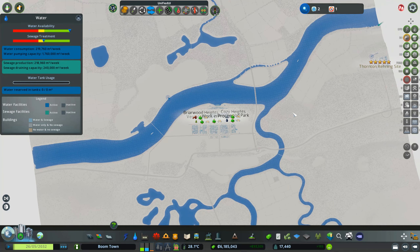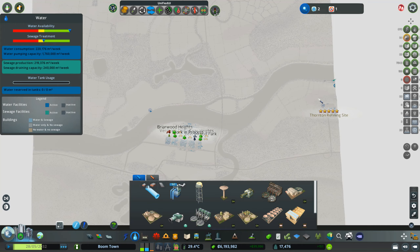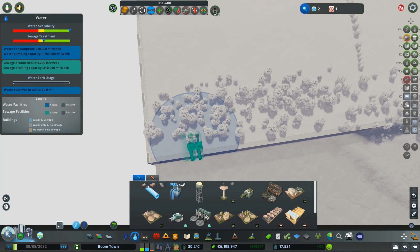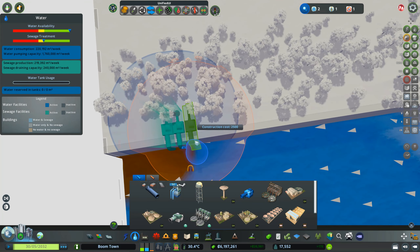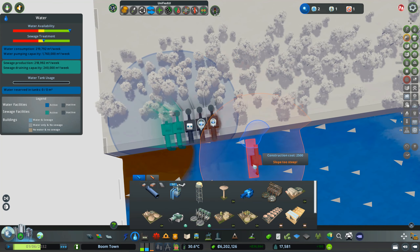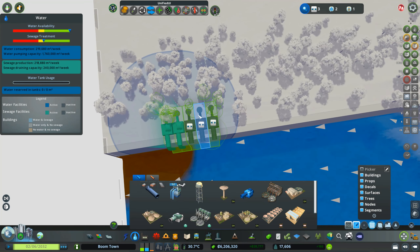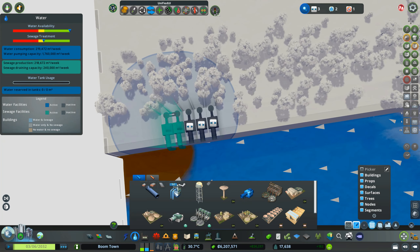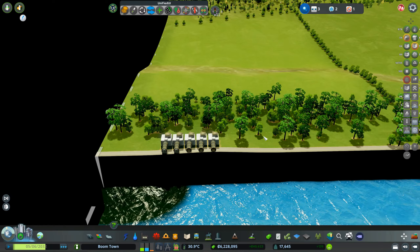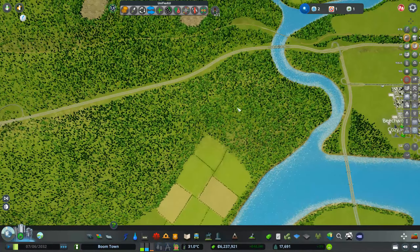Sewage availability is an issue — where did I put my sewage stuff? Oh, here at the edge of the map. We put one, two, three of those guys there, select them all, align them with Control+H, connect them up, and they can just poop away. So that's fixed.